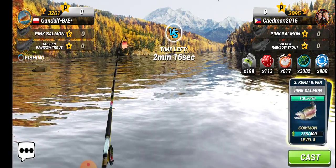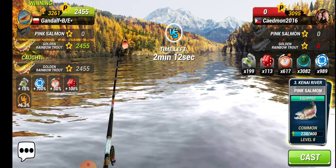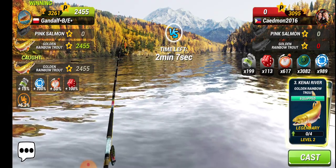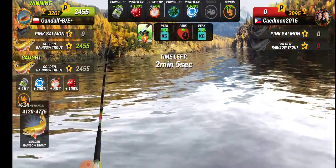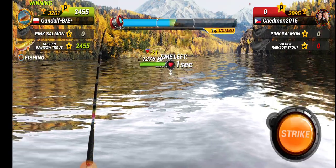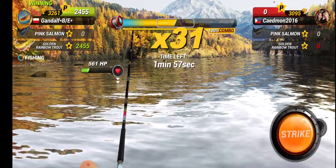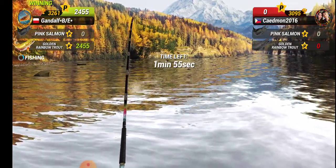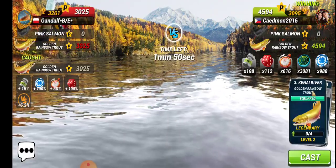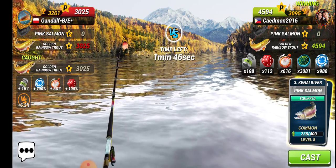Act like we are AFK. If the opponent is using power-ups, we should start casting now. Wow, it's a huge one! An 11-star golden rainbow trout — this is a super advantage. I think we got this one.